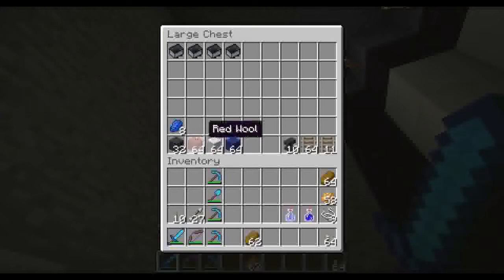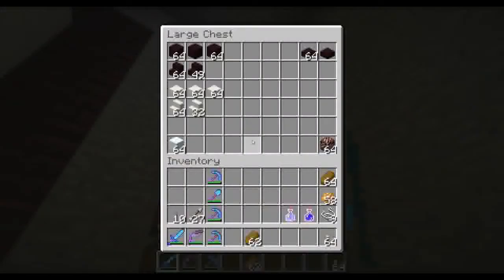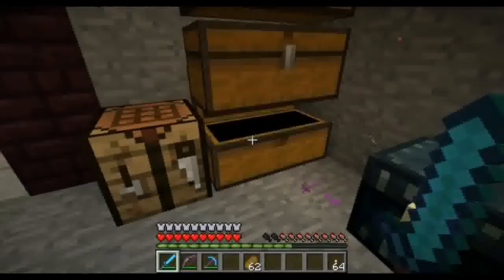Wool — I think I might put all the wool into a single chest as well, just to keep things easy. And then the wood — I'll probably separate the wood. Alright, I'm going to finish collecting and moving stuff and then get back with you guys and we can figure out what we're going to do next.